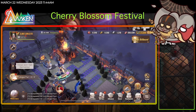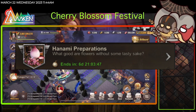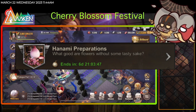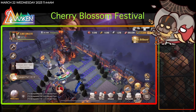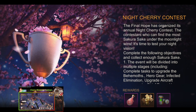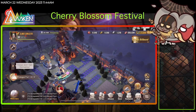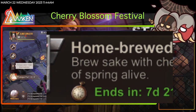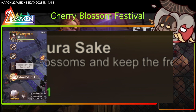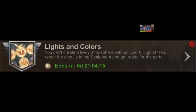Let's take a closer look at the tasks in the Hanami Preparation Event. You need to collect Sakura Sake to prepare for the Hanami Event. In the Night Cherry Contest, you have to find tasty Sakura Sake hidden in the Cherry Tree Forest. In the Homebrew Sakura Sake Event, you can brew your own Sake with Cherry Blossom. And in the Light and Color Event, you can help fix the circuit and dispel the darkness to light up the night.